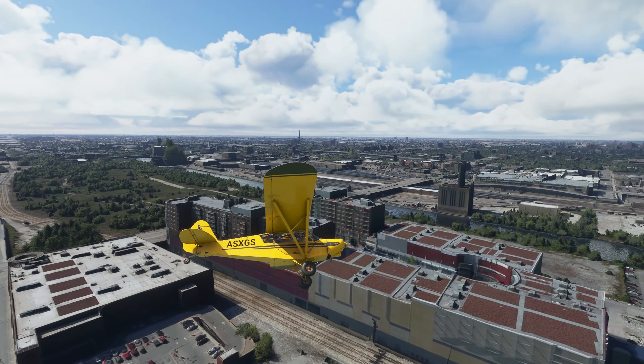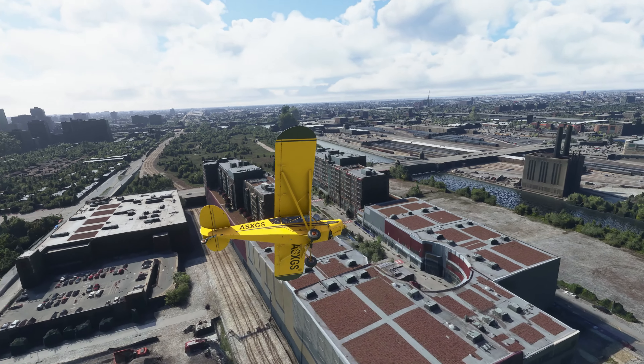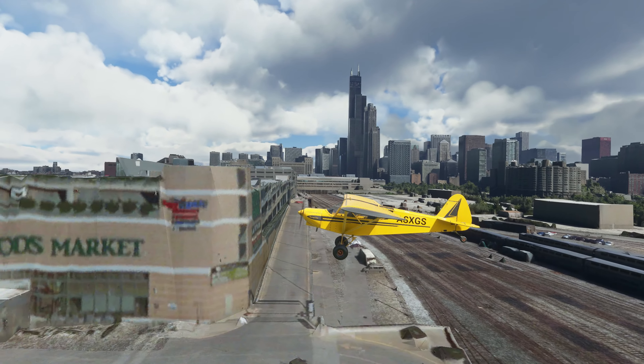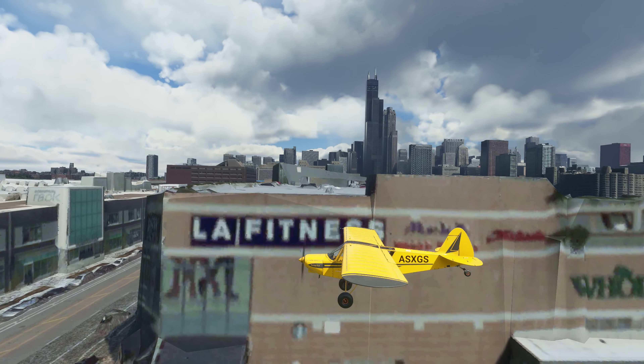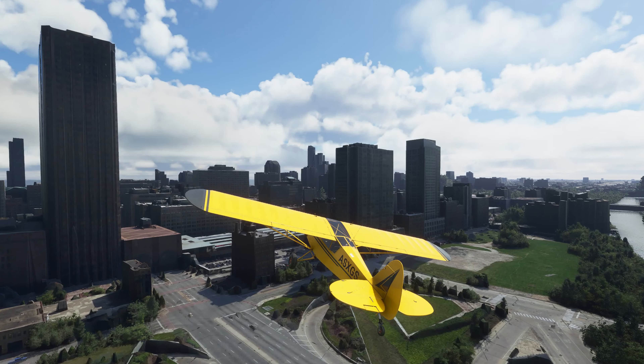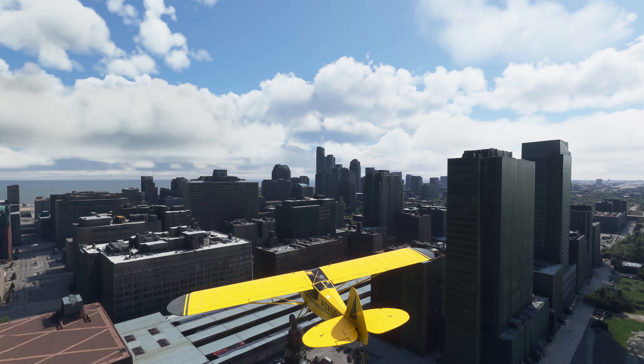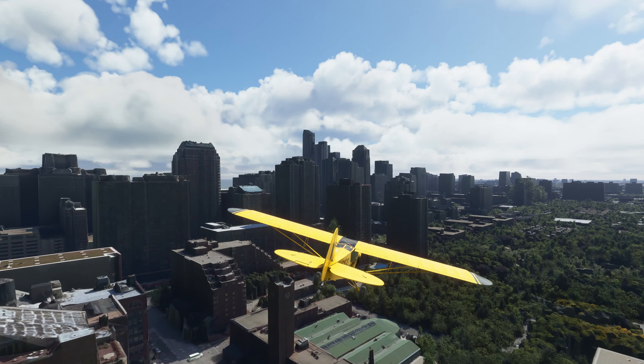There's the shops at Roosevelt, and you can make out the stores on the other side of the tracks. Returning to the south loop, we fly towards the lake, passing LaSalle Station, the old post office, and Dearborn Station.